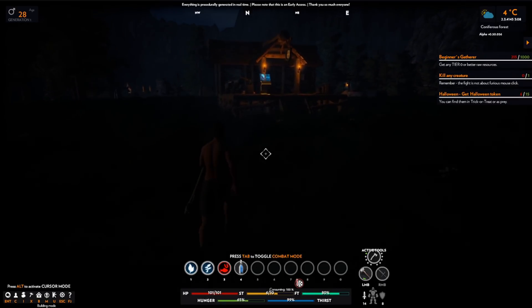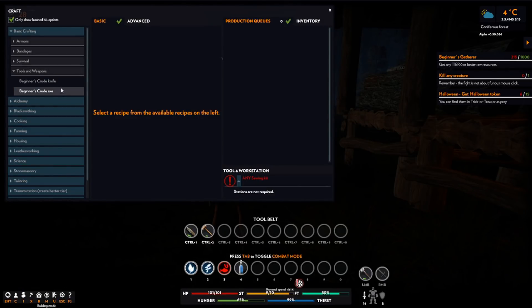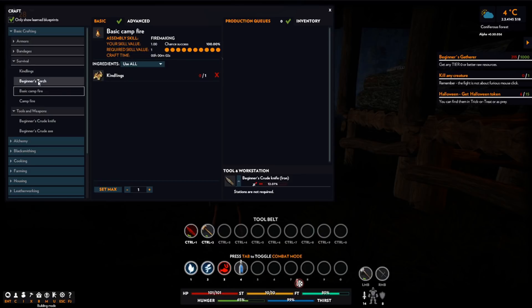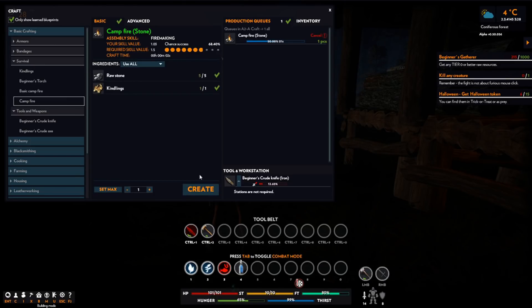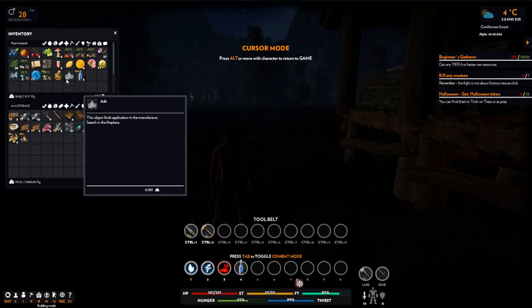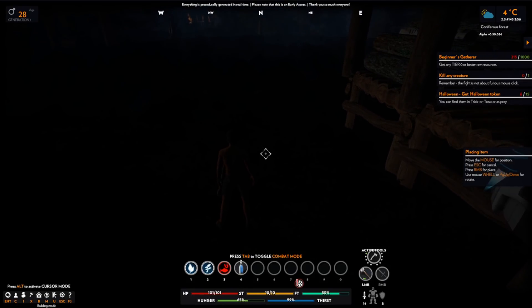It's pretty dark around here so I should think about getting a fire down. Let's have a look at the building menu then. Campfire, new kindlings. Let's make a stone campfire. Right, we've made one of those apparently. Without it the fireplace is not a source of light and heat - it is also very important for the opportunity to cook a good meal. This hearth is destroyed after burning out of all the raw materials, but it can be used again. Do not forget to take the ashes after burning, which also has its place in the process. Sure, let's put a campfire there.